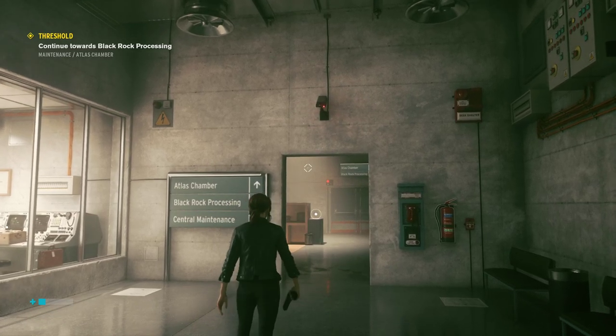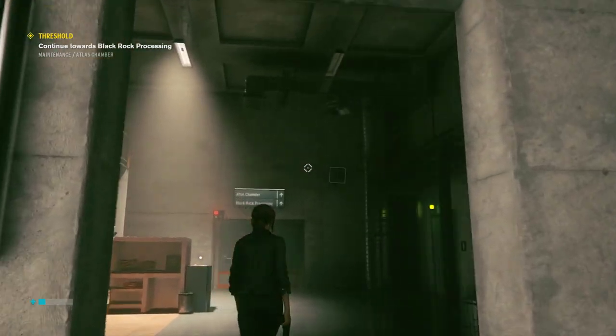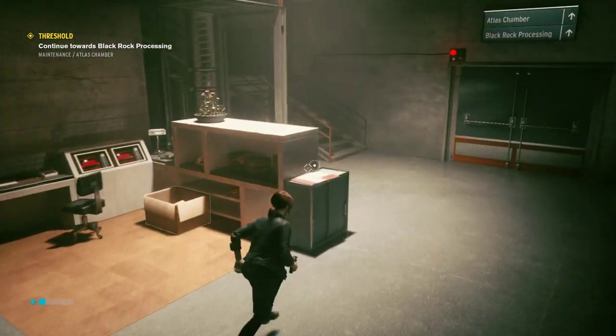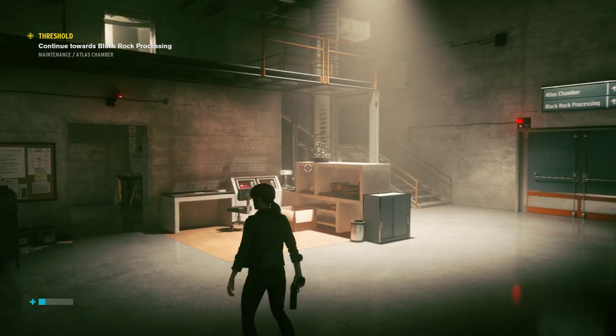So this is Control, episode 26. I forgot about this room, but I thought we should talk about it. This is the room before we reach Blackrock Processing, and it's one of my least favorite rooms for a couple of reasons.